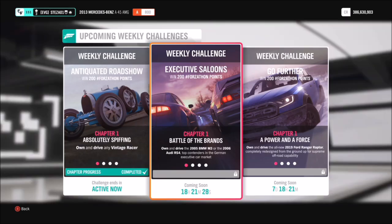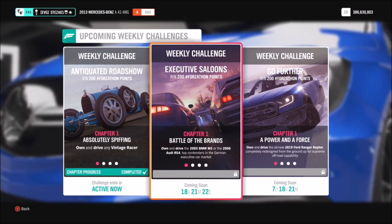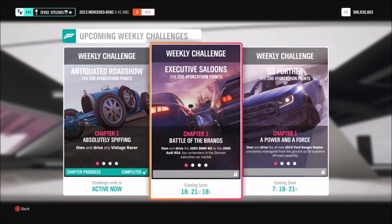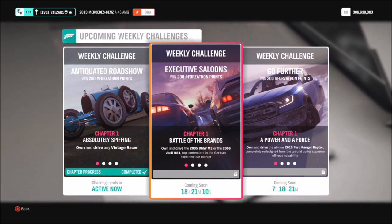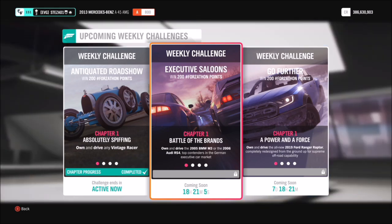Hello and welcome back to Everything Gaming. Today I have another Forzathon guide where I show you the quickest and easiest ways to complete this week's Forzathon challenges. This week, called Executive Saloons, wants you to use either the 2005 BMW M3 or the 2006 Audi RS4 to complete all of the challenges — so a good couple of options there.